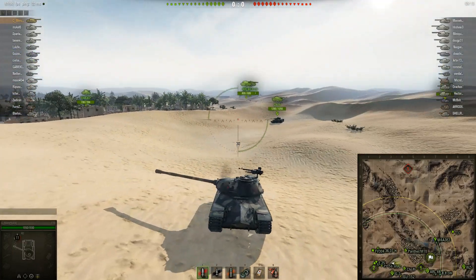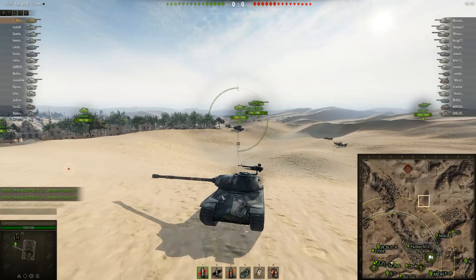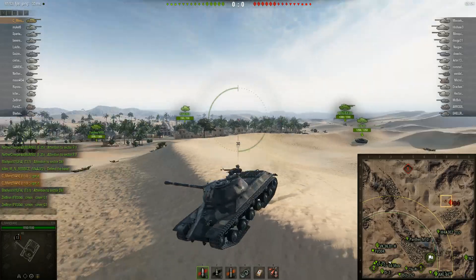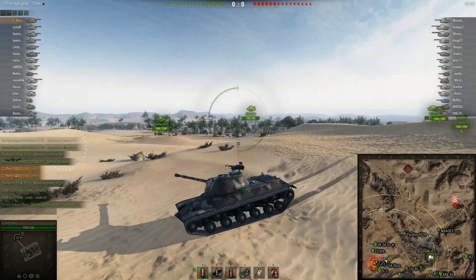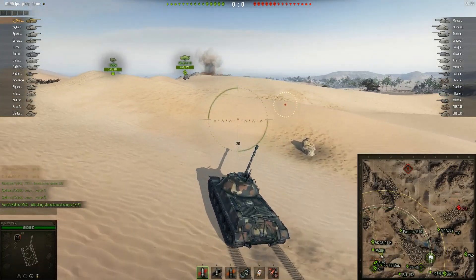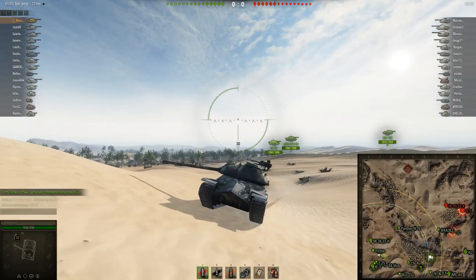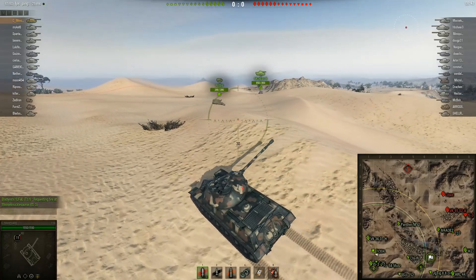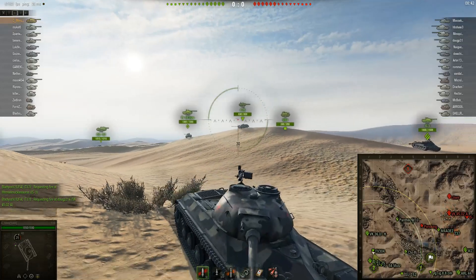Going off the armor stats, the 110's frontal hull has a lot better upper hull angle and thickness — you can actually deflect shots off of it. Unlike the IS-3, where the angle is less pronounced and people can actually penetrate you up on the upper glacis. Your weak spot on the lower glacis is pretty big, kind of the same as the IS-3. The turret — IS-3 has a little leg up there, but they're still pretty strong turrets, aside from the hatch parts.